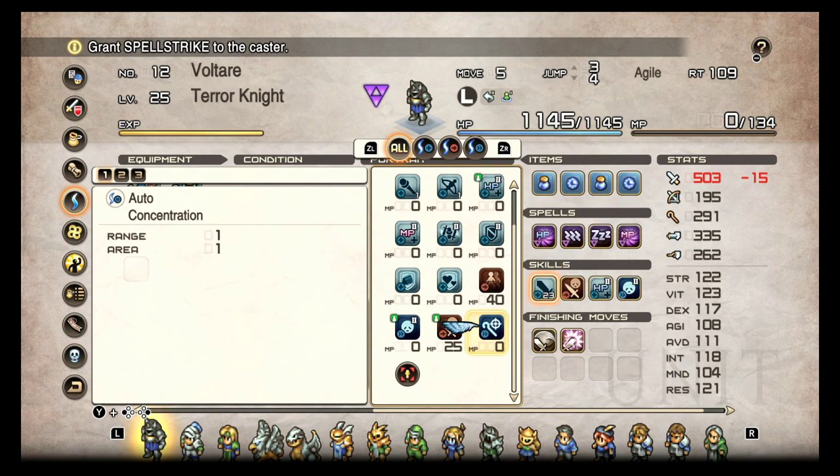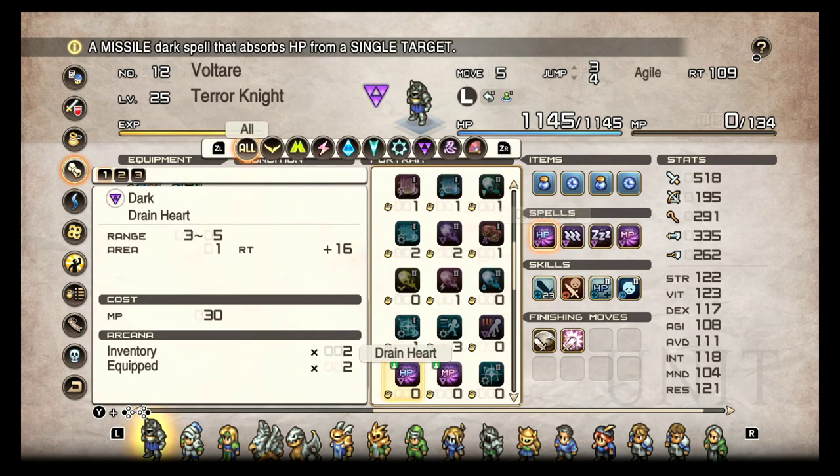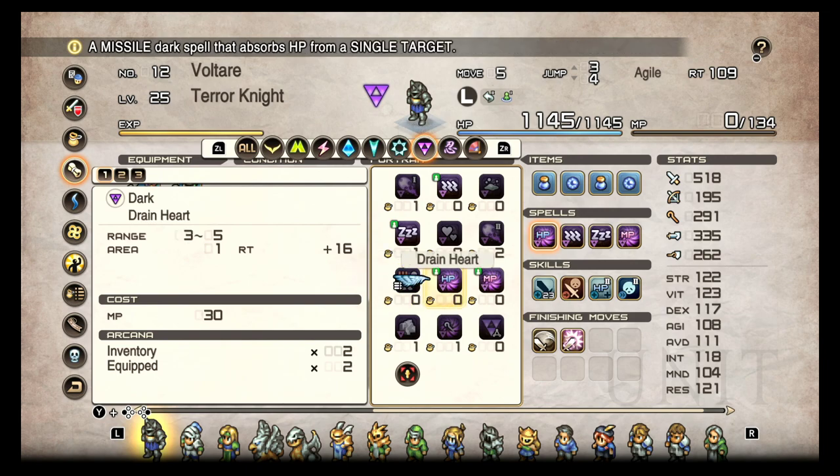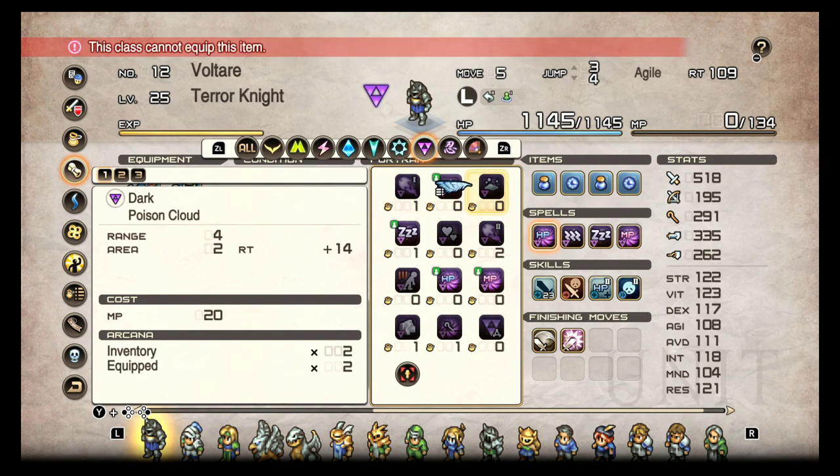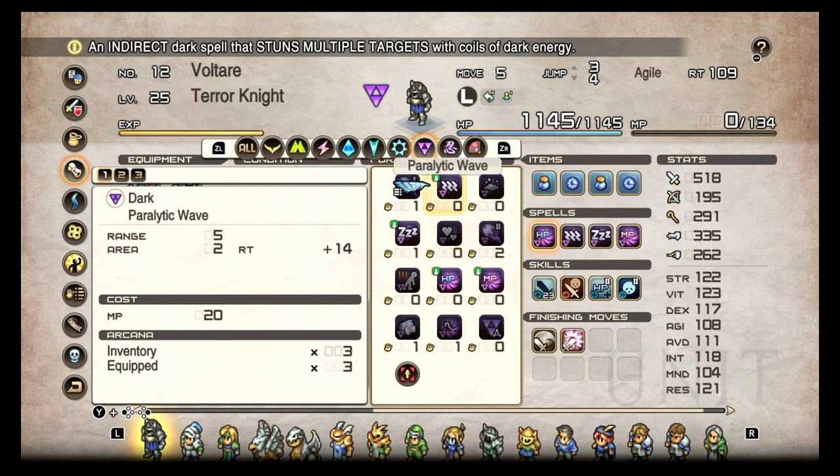Concentration gives you Spell Strike, which can be useful depending on what you're trying to do, because we get a lot of debuff and dark spells — Drain Heart, Drain Mind, Sleep, and Paralytic Wave. A helpful tip: if you don't know what spells a class can equip because there are so many, click on a spell and it'll say 'this class cannot equip' or 'this item is currently equipped on somebody else,' which means the class can equip it. That's how I figure out what I can equip, because being able to use some dark magic doesn't mean I can use all dark magic.